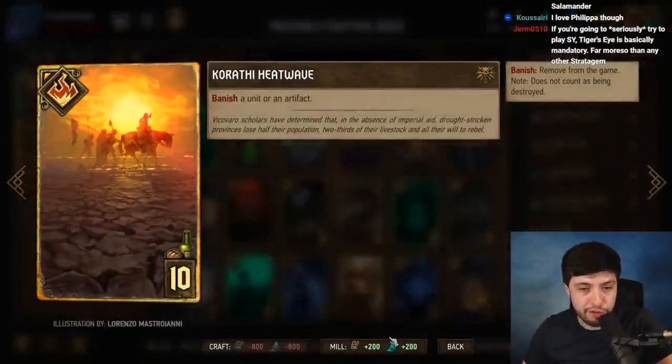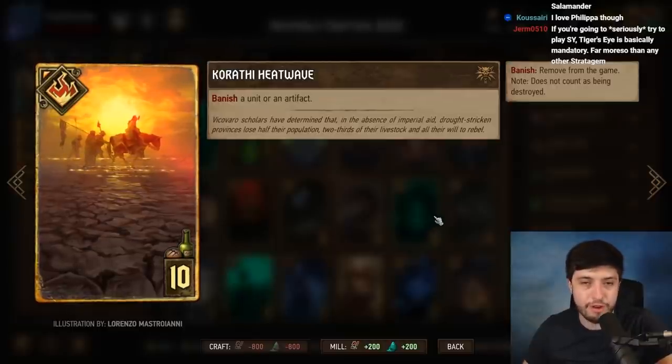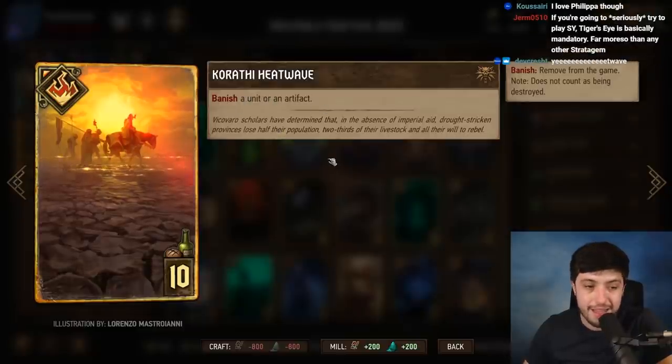Heat Wave is one of the most premium removal spells in the game at 10 provisions. It basically says: solve a problem — whatever your opponent's tallest thing is, kill it. If your opponent plays a scenario, banish that artifact. Incredible card that shows up in every faction.